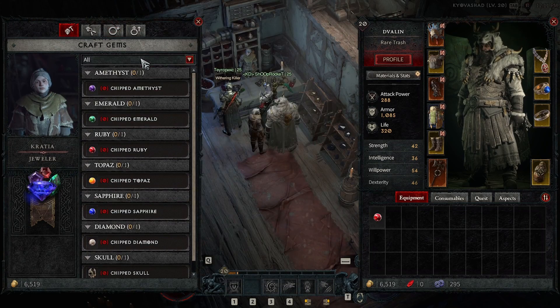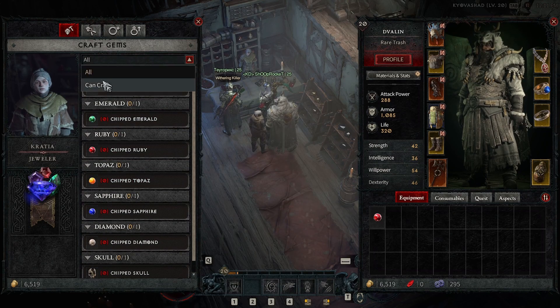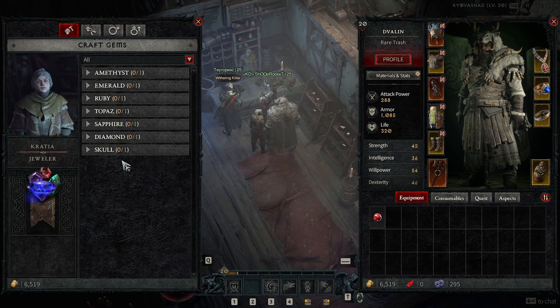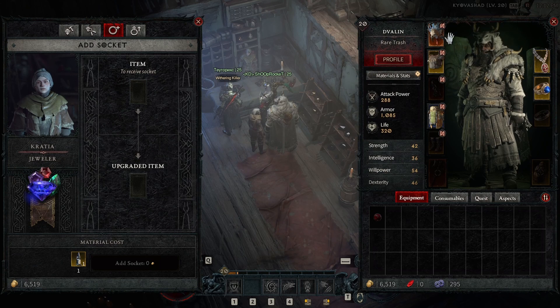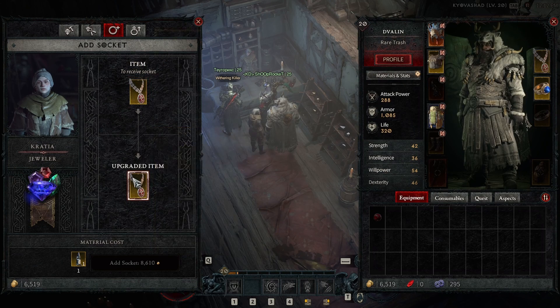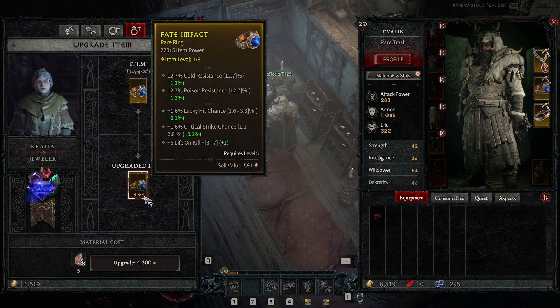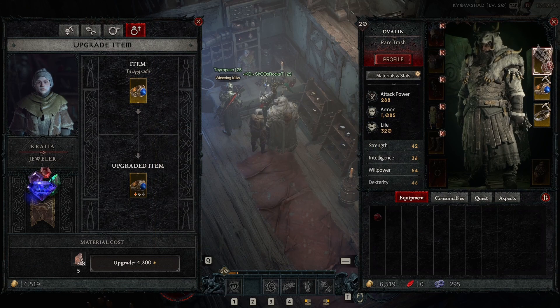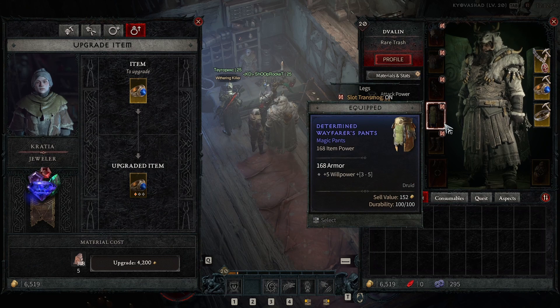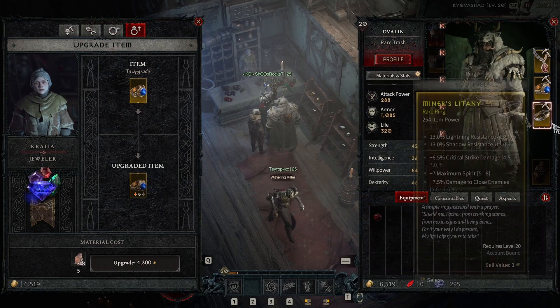So again, here we can craft the gems — this is the gems I can craft, and you can probably get better ones throughout the game at higher levels. Unsocket takes out gems already socketed in your items. Add socket adds socket slots to items so they can hold gems. Upgrade jewelry makes it stronger with more stats — you can do that three times with rare items, two times with magic (blue) ones, one time with gray ones, and four times with legendary jewelry.